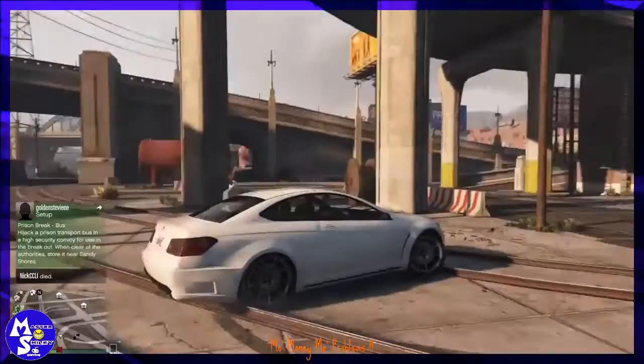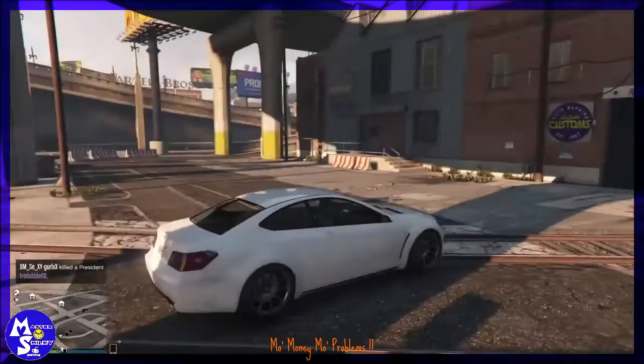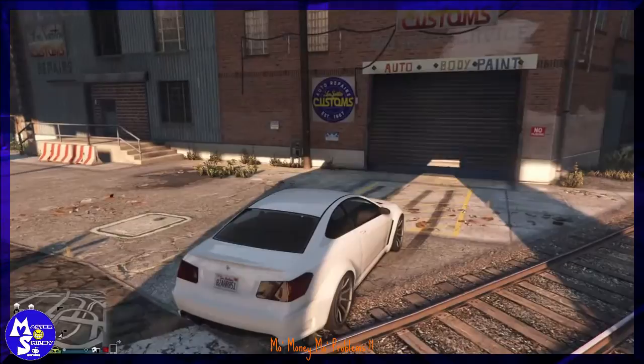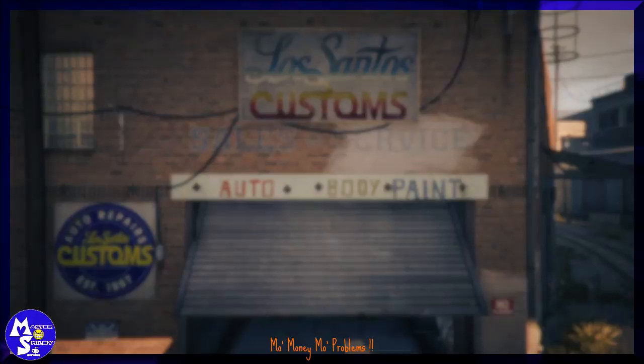Now you're at the garage — drive in and out. Everything is the same up to a point. Be sure you have a custom license plate. If you don't know how to do that, go to your iFruit app on your phone and set one up on your vehicle and order it. You have to come to the garage to activate it.